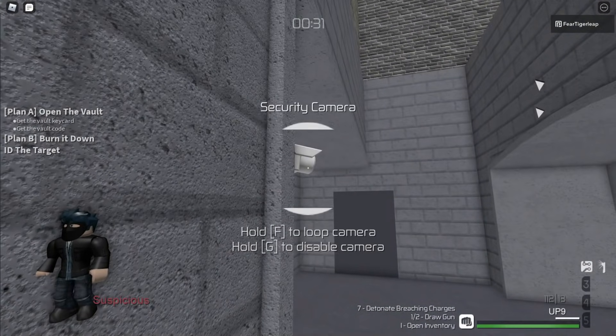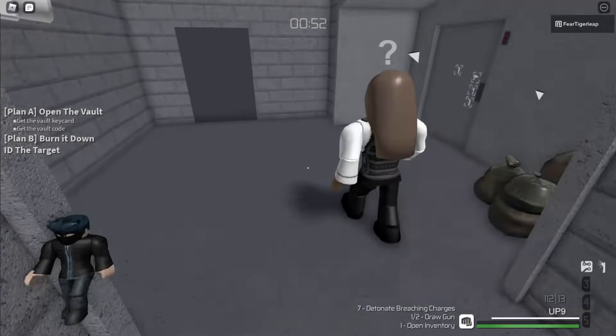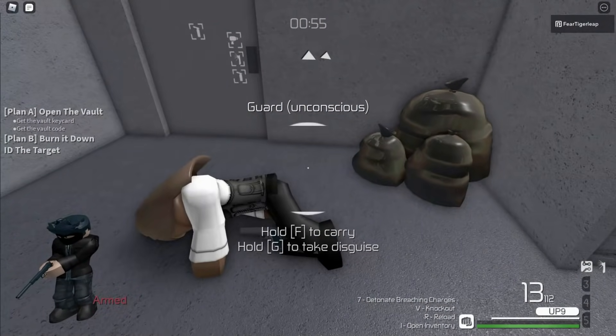Next, disable this camera and wait for a guard to arrive. When the guard goes down the stairs, hostage them, knock them out, and take their disguise.